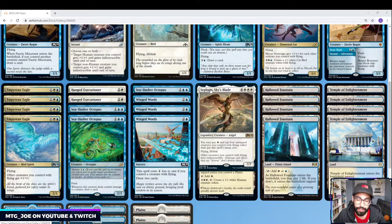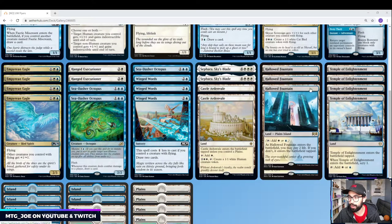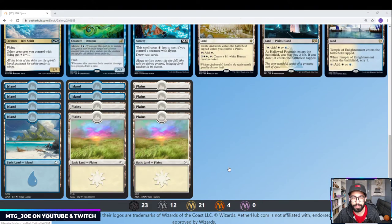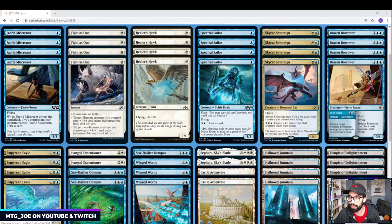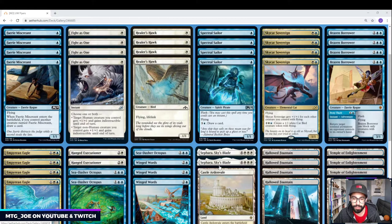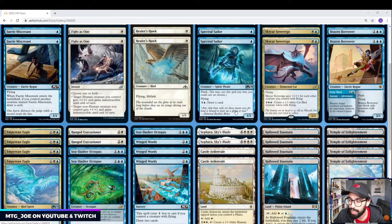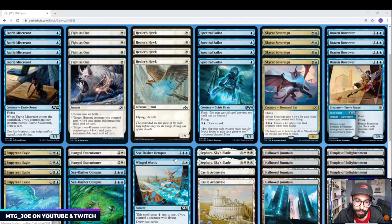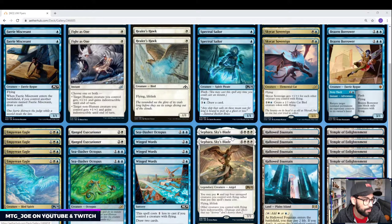Sephara allows us to pay 1 mana to cast a 7-mana spell by tapping 4 Flyers. Mana base-wise, pretty simple — you have your Hallowed Fountains, Temple of Enlightenment, some Castle Ardenvales, and then a bunch of basics. I'm valuing the double color over just doing Fabled Passage. They do come in tapped, but we have a number of 1-drops, so even if we play a tapped land on turn 2 after our untapped land, we're likely to play multiple spells. We have a lot of double blue in our mana base, and if we do have to hard-cast Sephara, triple white is going to be kind of hard.